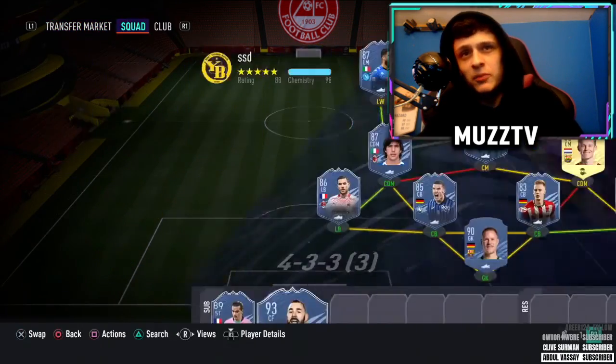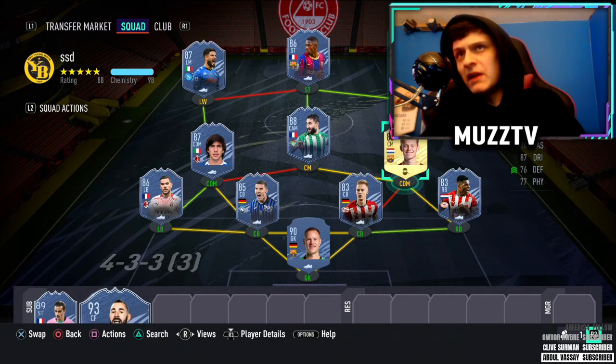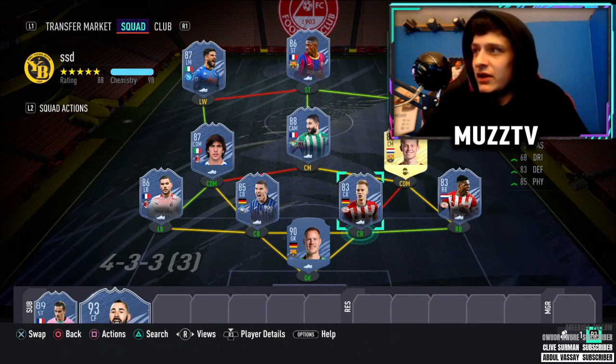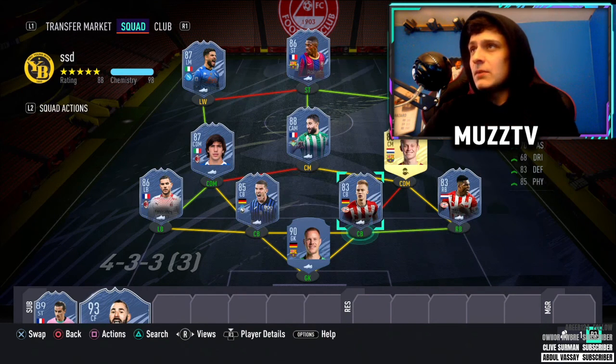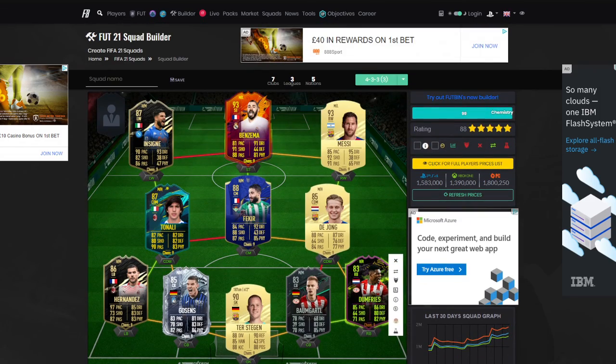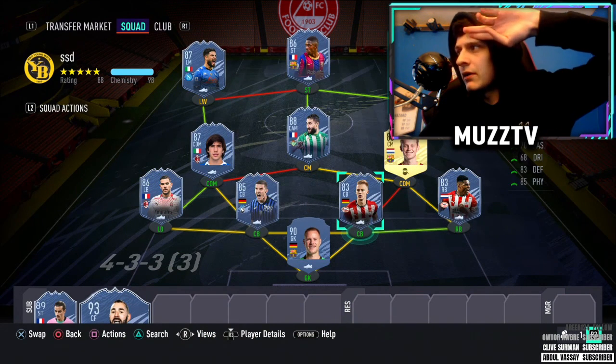If you want to upgrade the team, there are a lot of different special cards you can go for — you can upgrade De Jong to a special card, Messi's got an in-form so you could upgrade to that as well. Theo Hernandez has got a higher-rated left back option too. The good thing with this team is it's upgradable, which is absolutely sick to see. Anyway, if you do decide to build the team, let me know how it works. Drop a like — we're aiming for 20 likes — and I'll catch you in the next one. Peace.